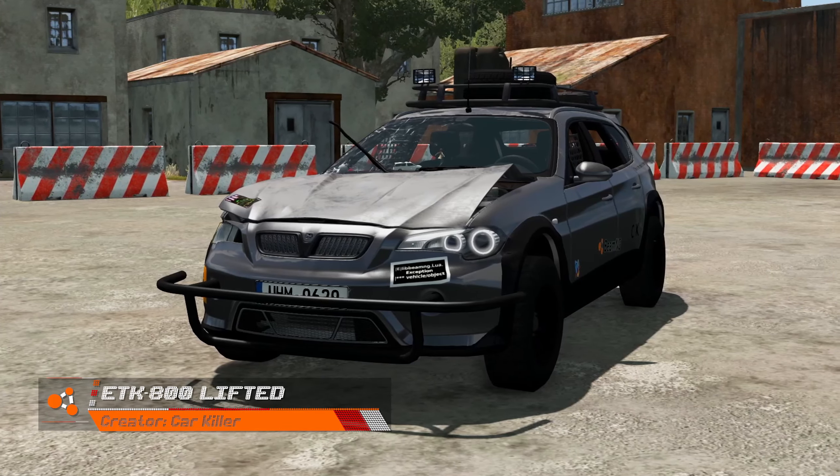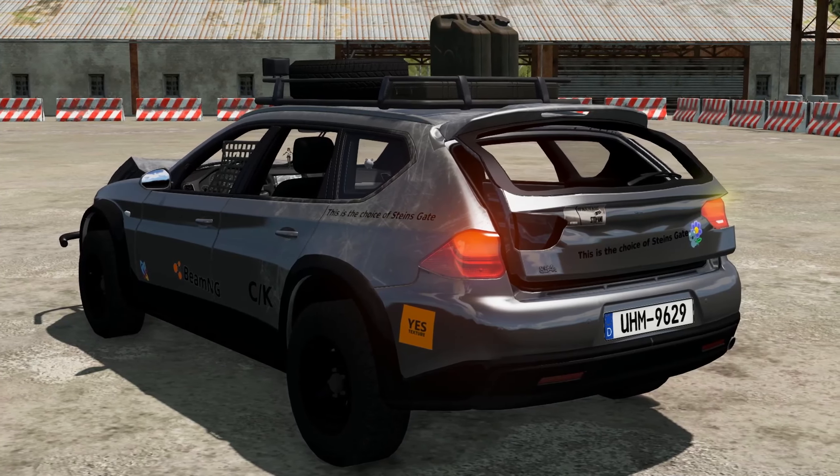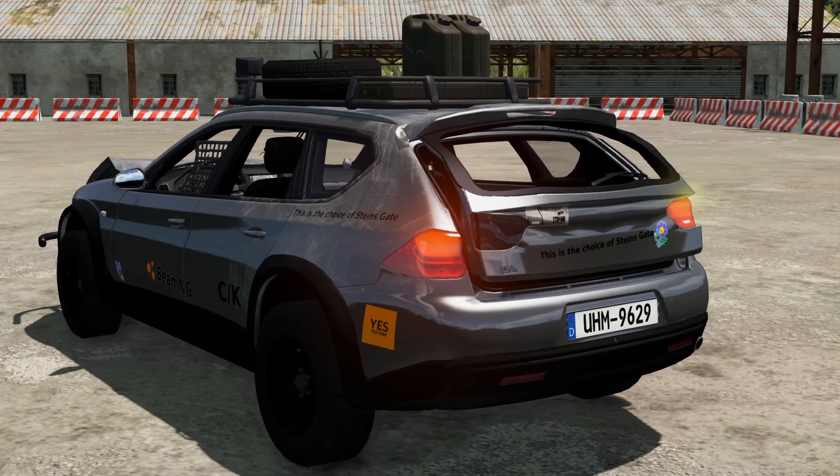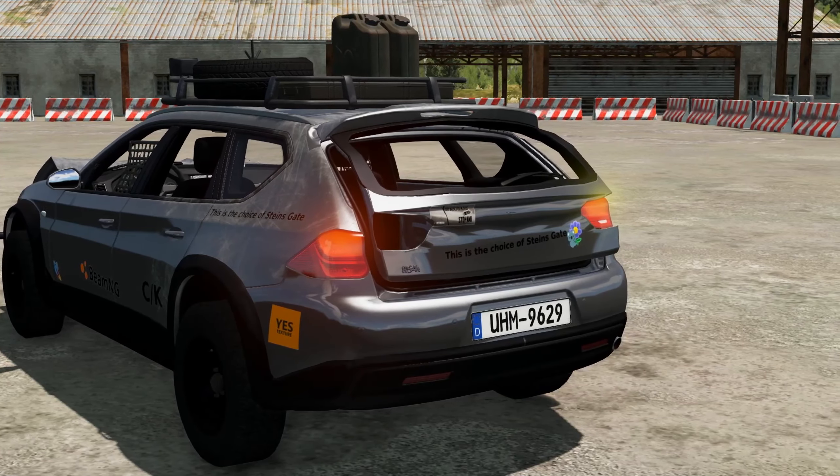Here we have the ETK 800 Lifted by CarKiller. This entry has a very good-looking overall design, no console errors, and is very original. Though the car seems a bit on the pricey side for such an event as the Gambler 500, and there is some deformation on spawn.